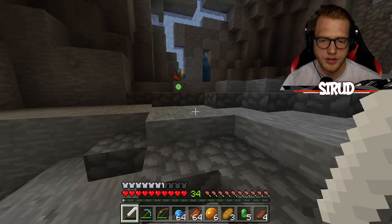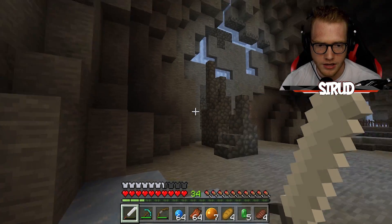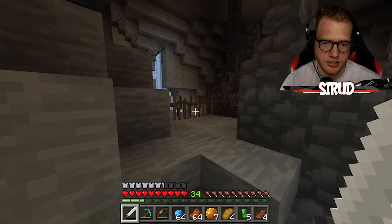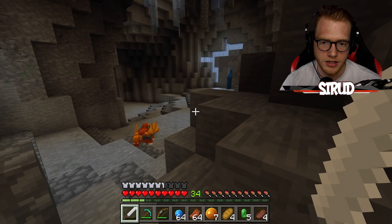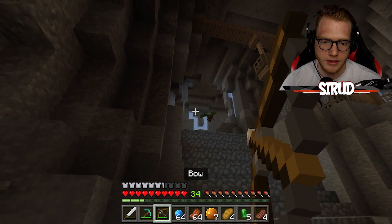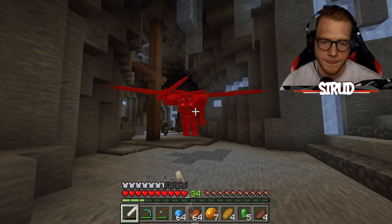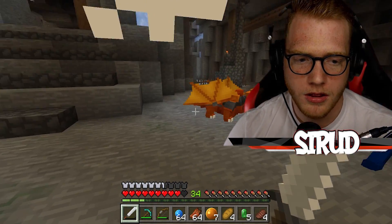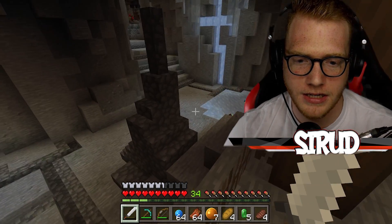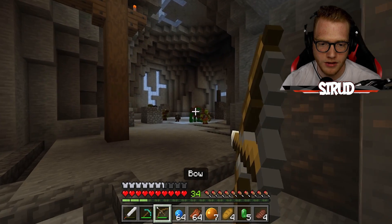I wonder what this wizard orc dropped. Nothing too special by the looks of it. If that was the dungeon, that was really, really easy. I'm just gonna keep going though, and there's a little bomb up there. The dungeon definitely continues. I'm really scared about that wizard orc that we saw — he looked really, really good. I just sniped his eyeballs out and then he died, so I didn't really get a chance to fight him or see what he's all about.